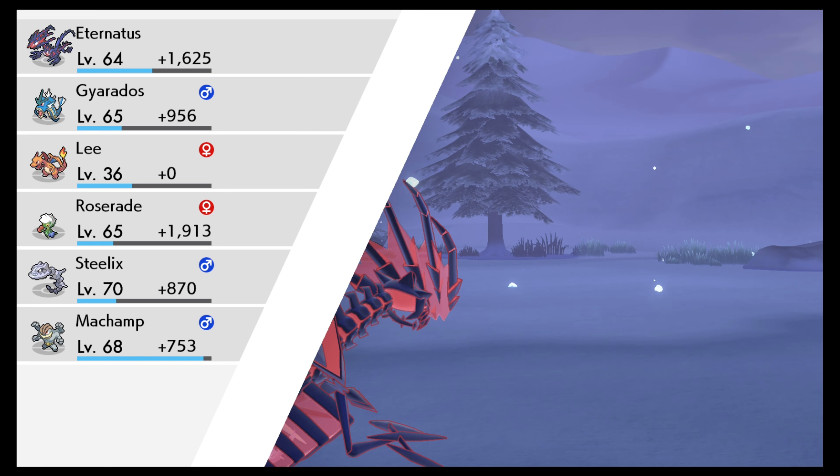I accidentally knocked him out. Let's try this one. Hello, I need to capture you now. You are level 37. Magic Leaf — perfect. It's not very effective, but it's perfect.